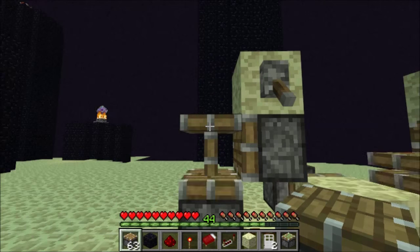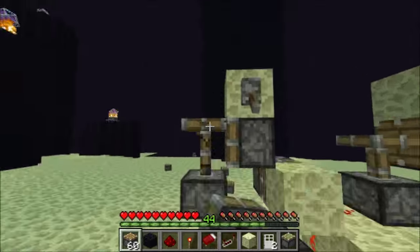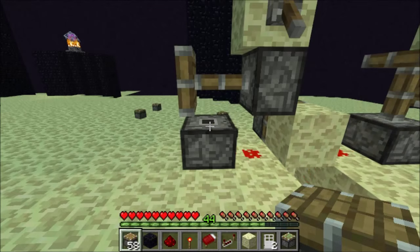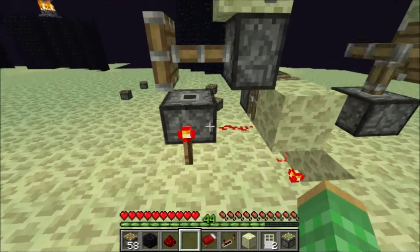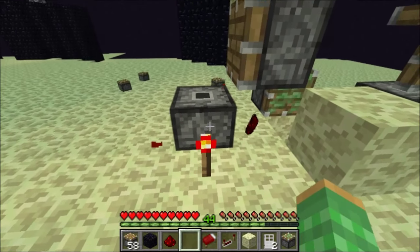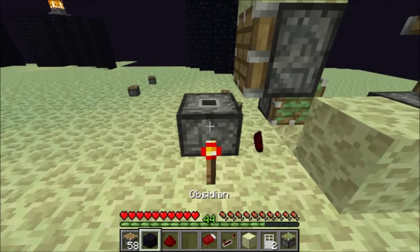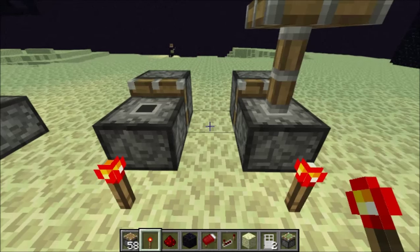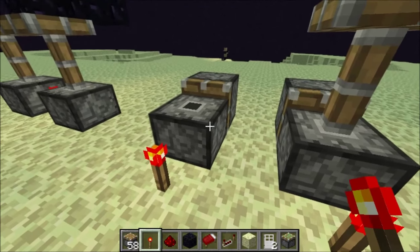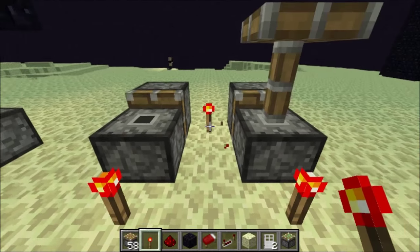This does take several tries to get correctly. There you have it. Now if we just power this piston, we can unpower it and remove the power and it will stay in this state. There is one major downside to using these types of pistons: since this piston thinks it is just like this piston, it cannot be moved even though it is just one block.